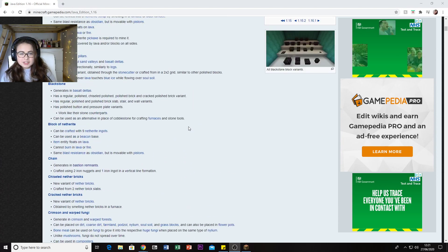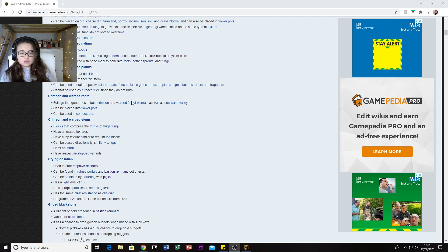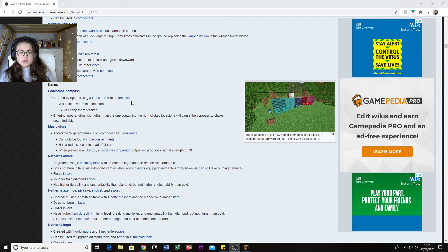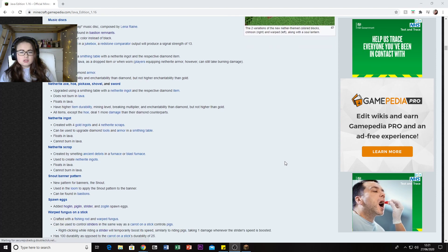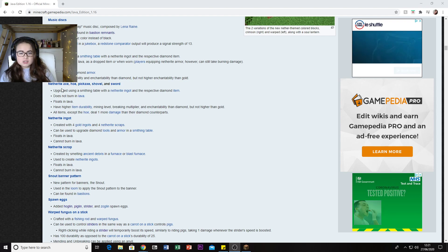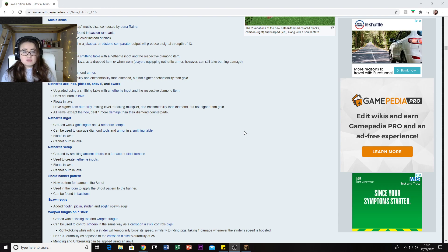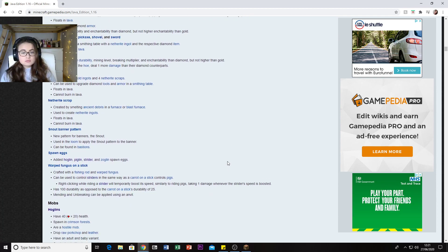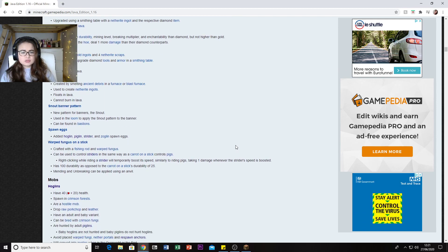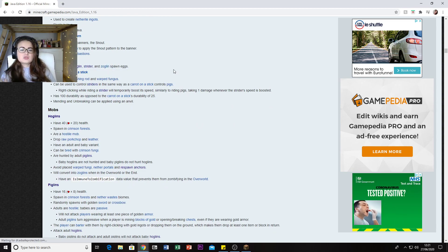Looking at the new items - there's a Lodestone, new music discs, Netherite Armor, and Netherite tools. You can now make all of your items out of Netherite. All items except the hoe deal one more damage than their diamond counterpart. The big thing is it doesn't burn in lava - Netherite items actually float on lava.